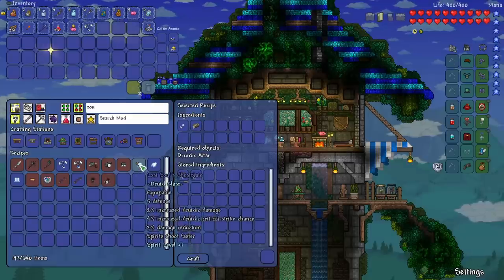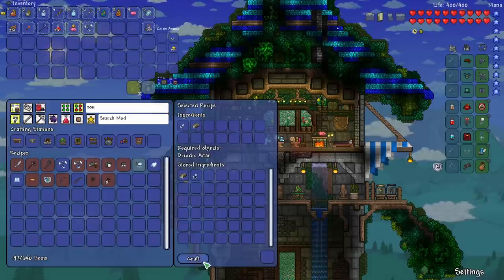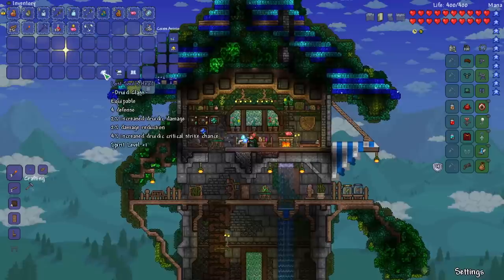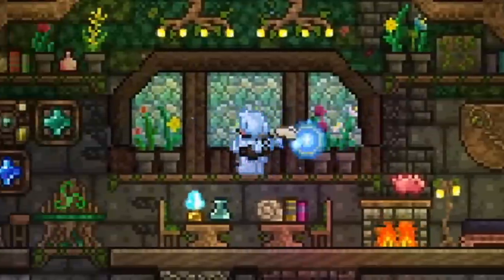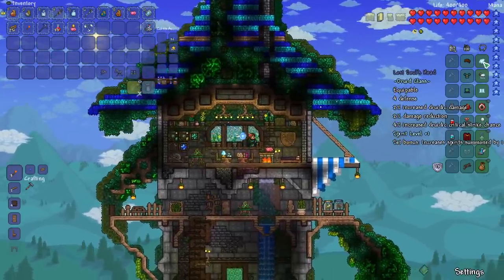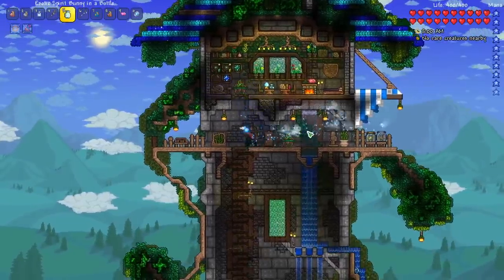Another thing people had recommended that I craft is the Lost Soul Armor. That's just the combination of small Lost Souls and the Ancient Brass Bars for the chest, and then I think the other pieces are just Lost Souls on the Druidic Altar. The cool thing about this item is that it increases our Spirit Summoned and increases our Spirit Level — kind of a cool thing to mix with our bunnies.